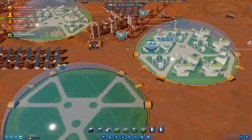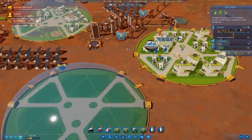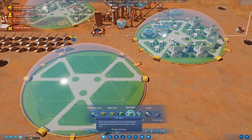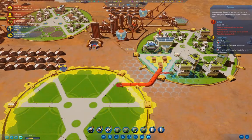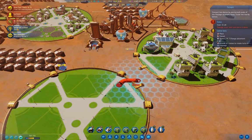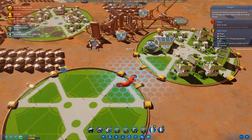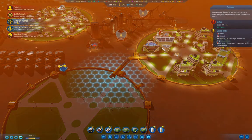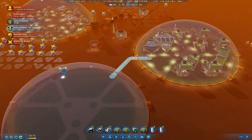We don't have life support here because we just built it. We got 30 metals. We'll remove that living complex and build one of these. That's not going to work so well — can I get it this way? Yeah, that'll work better. So we've got a dust storm lasting one sol.